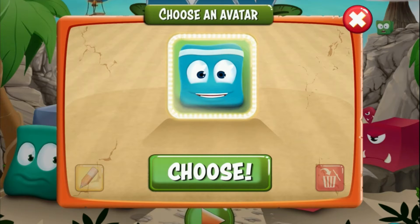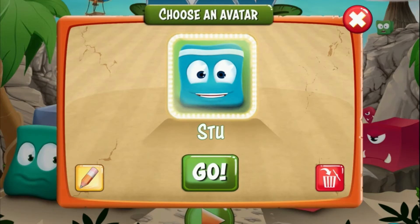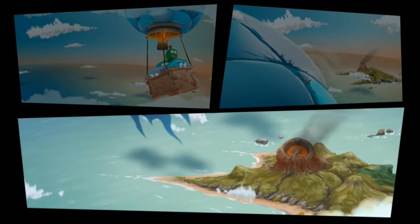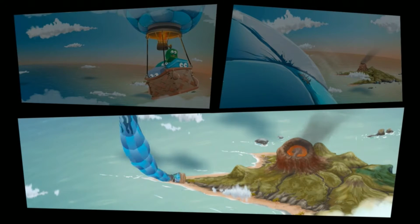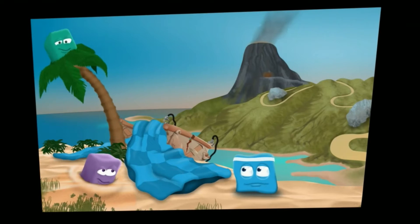I'm going to start by choosing an avatar. The idea of this game is it's set on Box Island, and it's presented very much like something like Angry Birds, almost with little cut scenes as you begin showing you what happens. Children work through 100 levels — you get 10 for free. It's a free download with 10 levels free, and you can buy the extra levels in packs as you go.